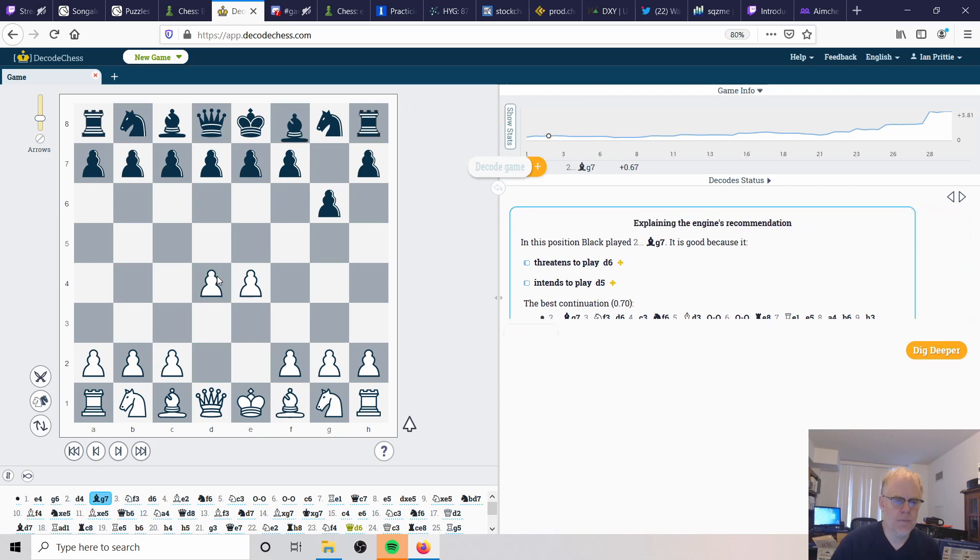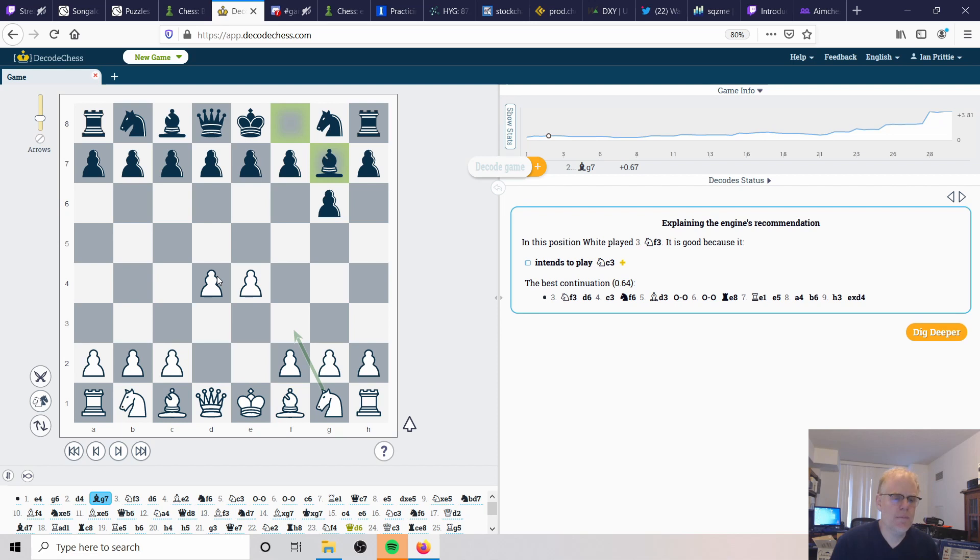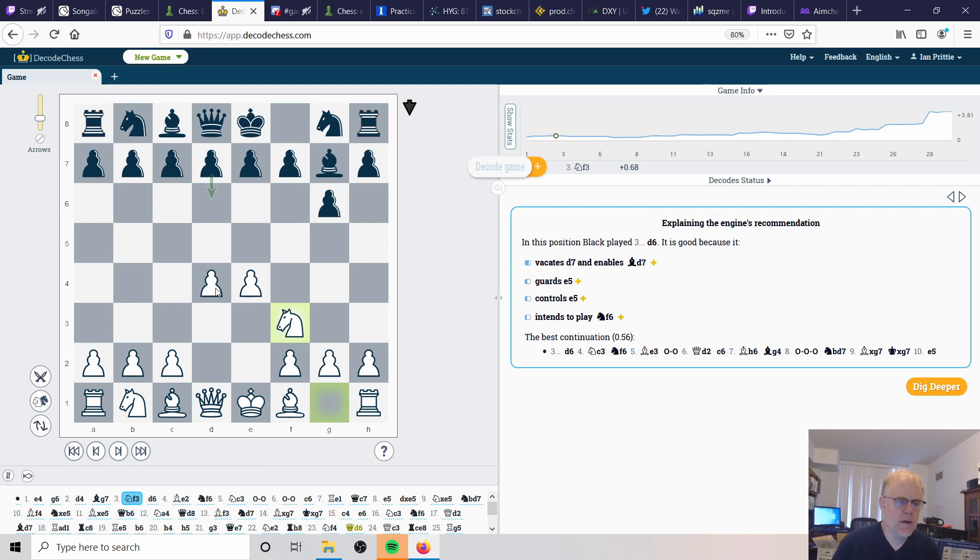We already have the superb pawn chain right in front, so we simply go knight to f3, adding extra control over e5 and d4. We already have tremendous control over the center. Black then responds with e6.